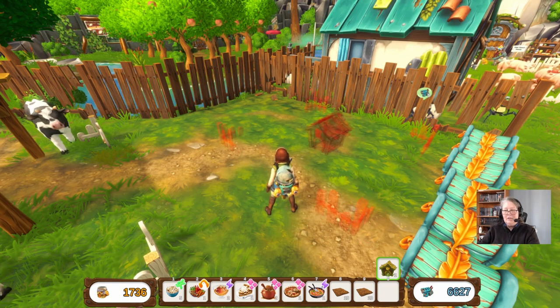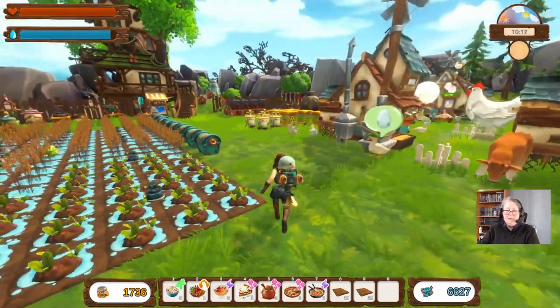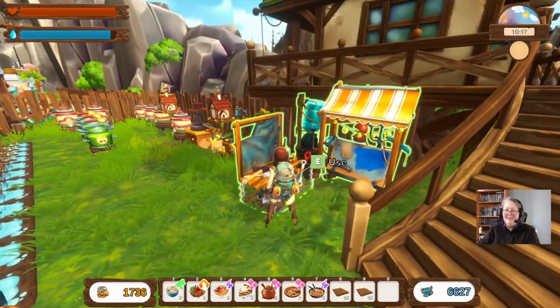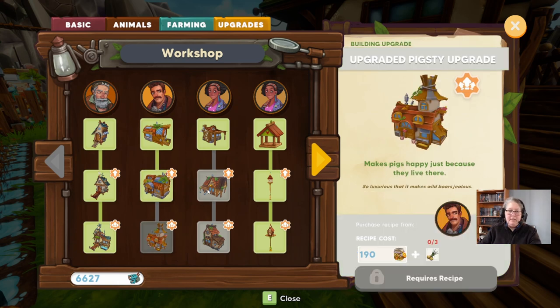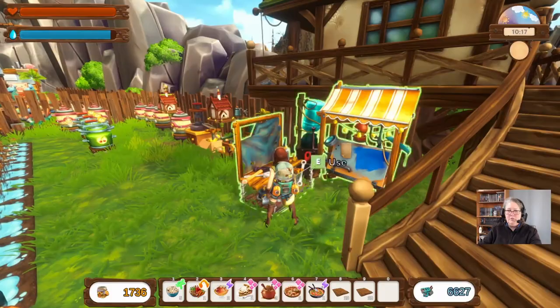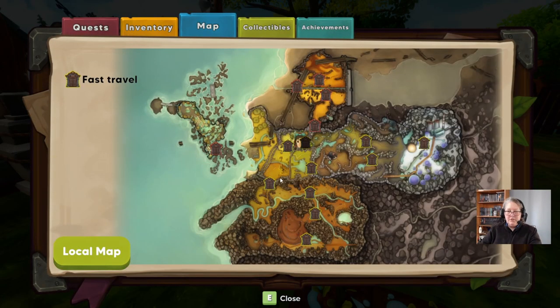There we go, he's got his own little corner. Next we're going to go and grab a cow house expansion pack. What? Did I actually expand it? Oh, I need garlic for that one. I did not get the cow shed upgrade but I can now if I want to. Let's go see Jay.